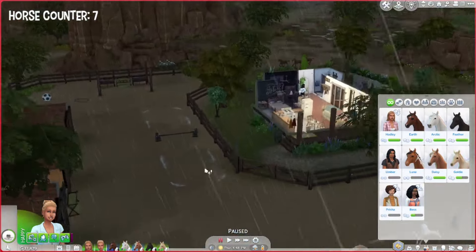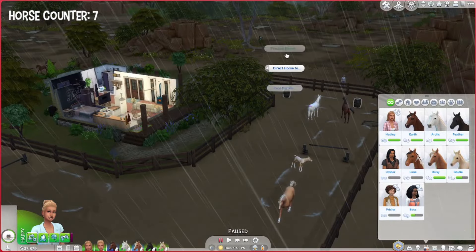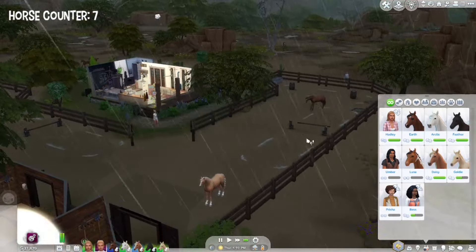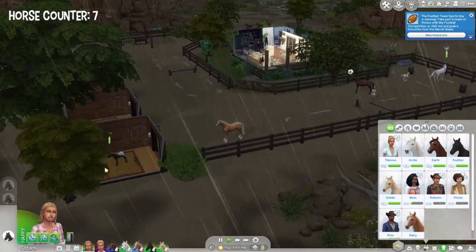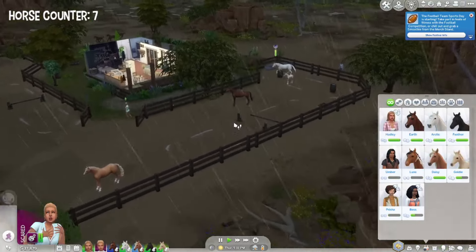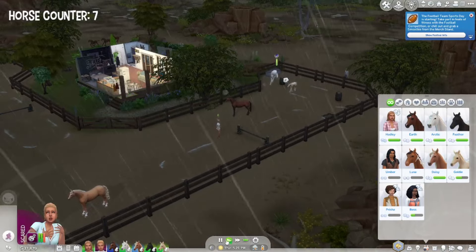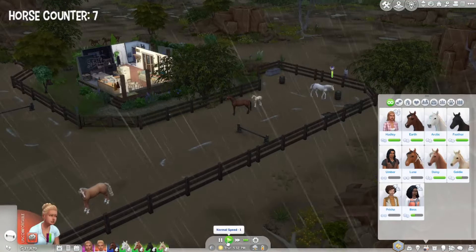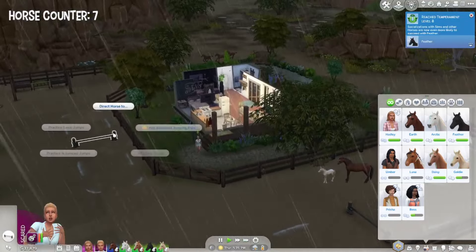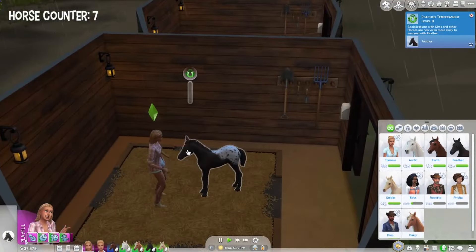I'm having Theresa come outside to get some horses on their training rounds — practice barrels for Arctic, fix the horse jump, and get Earth and Daisy on the jumps. Making sure everything is queued up, getting stable gossip. Feather is now at level eight temperament skill — great news.